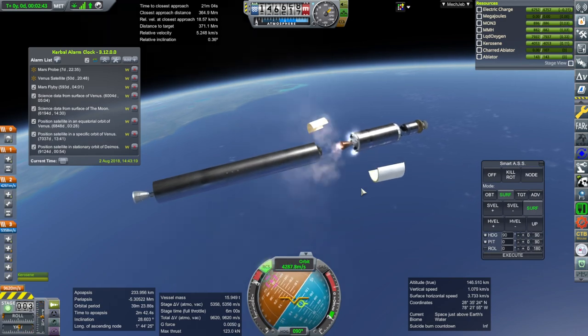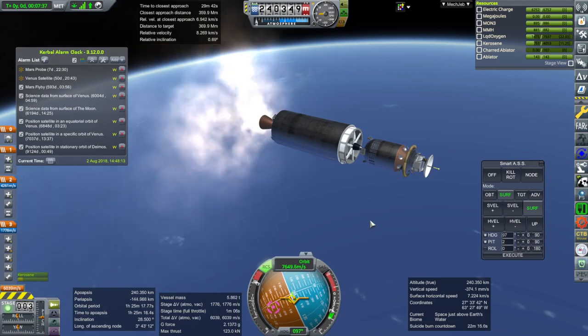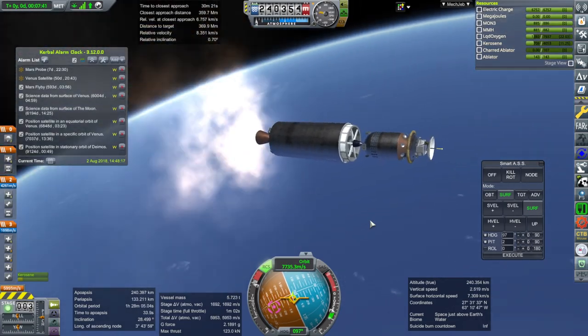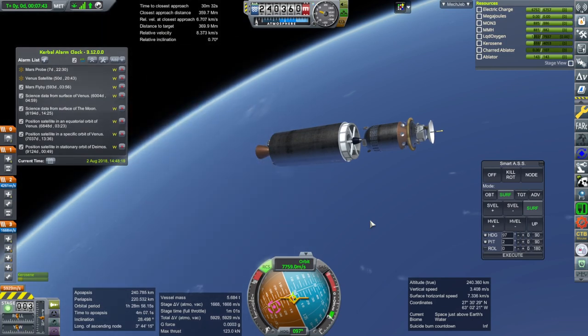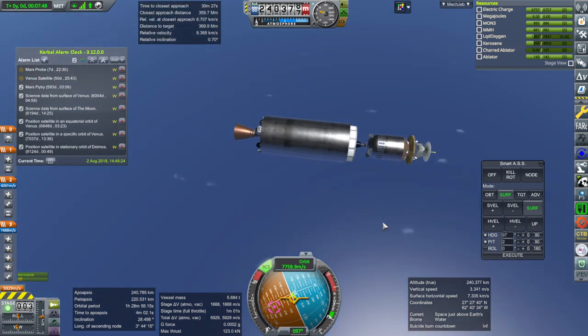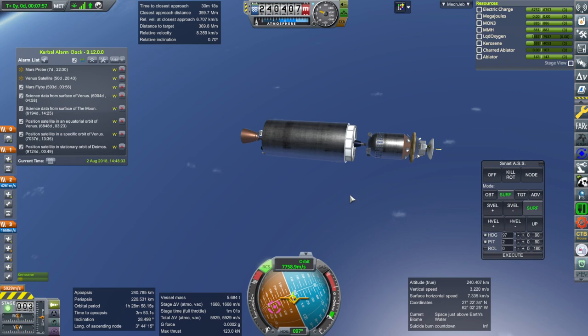Separation, ignition, and RCS to stop the roll. Shutdown — 240 by 220. We've got 1,668 meters per second left. Of course this doesn't require as much because the upper stage is getting dumped into the atmosphere, and then the probe makes whatever orbit it can. The whole point is that the surface probe can't blow up — that's the most important thing. Putting the procedural tank and the heat shield together is always problematic, but we'll see.